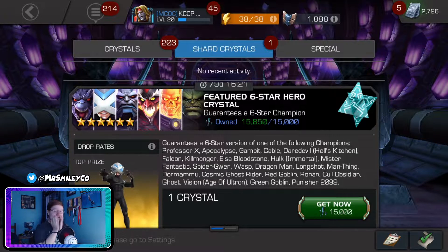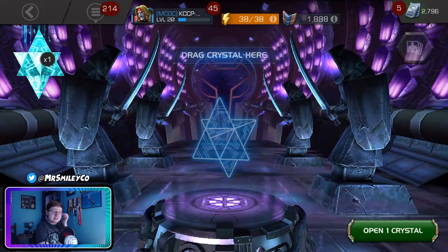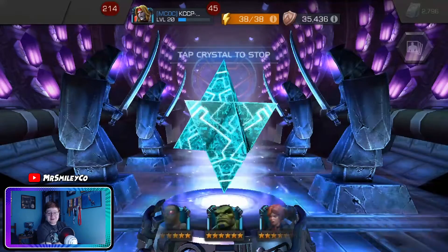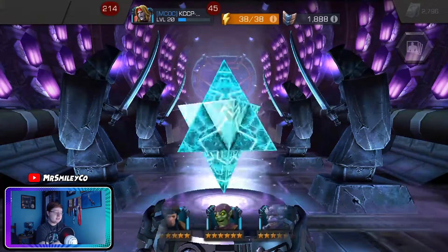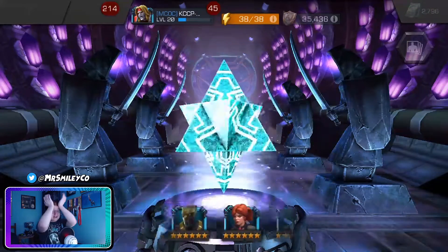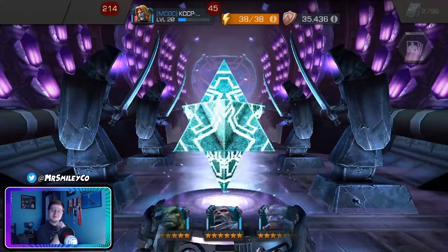Crystal number two — the featured six star. My voice is going so high right now. Fun fact — I'm pretty sure I am the only person in the CCP, out of all the other content creators with CCP accounts, who now has six stars. Let's spin it — cosmic ghost rider number one pull, dragon man number two, apocalypse, Professor X — these featured six stars don't really have too many bad pulls. But an Omega Red on the CCP account? Oh please don't tell me I've wasted all my luck here.